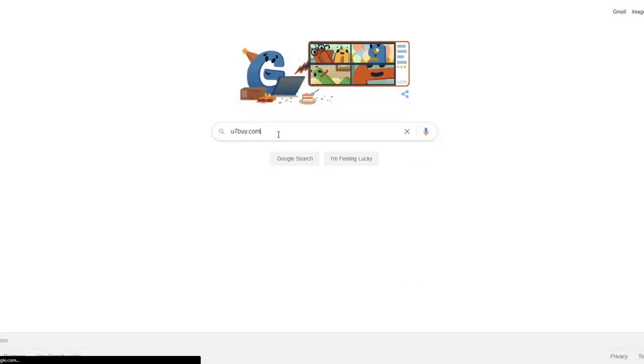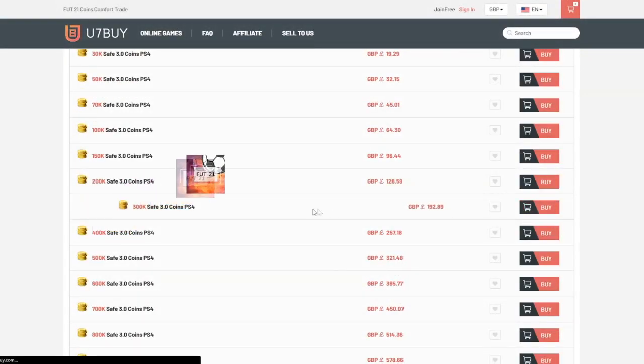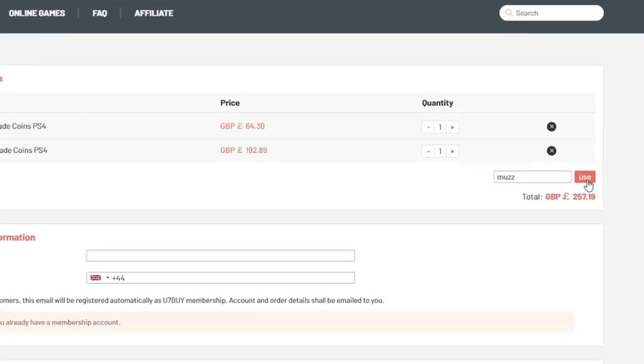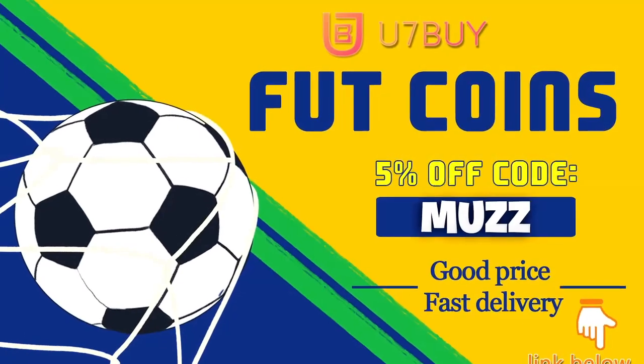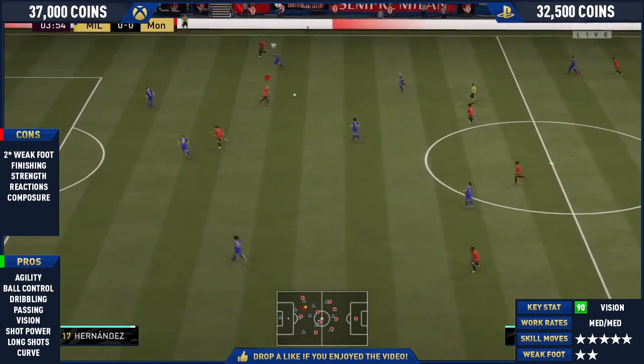If you guys are looking for any cheap and reliable FIFA 21 coins, make sure to head over to u7buy.com. They sell the cheapest coins and also sell players off their website, so make sure to use code MUZ for 5% off at checkout. Link in the description.